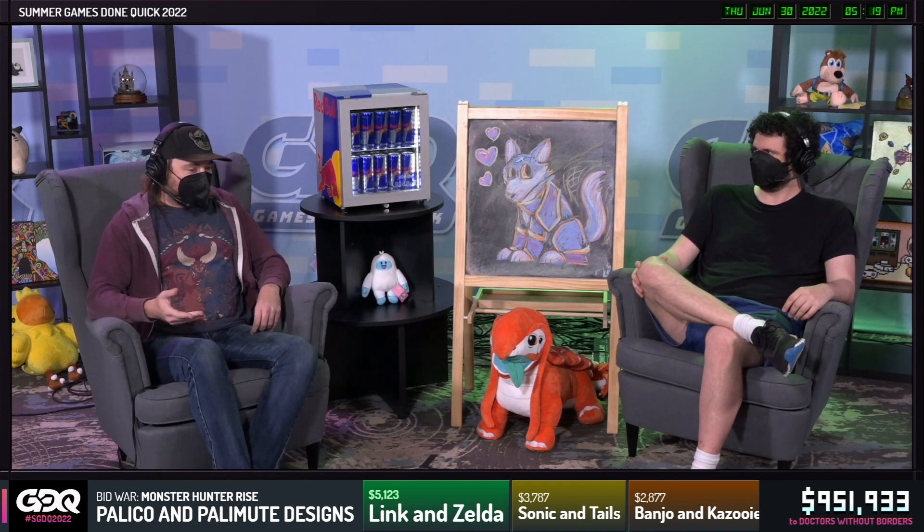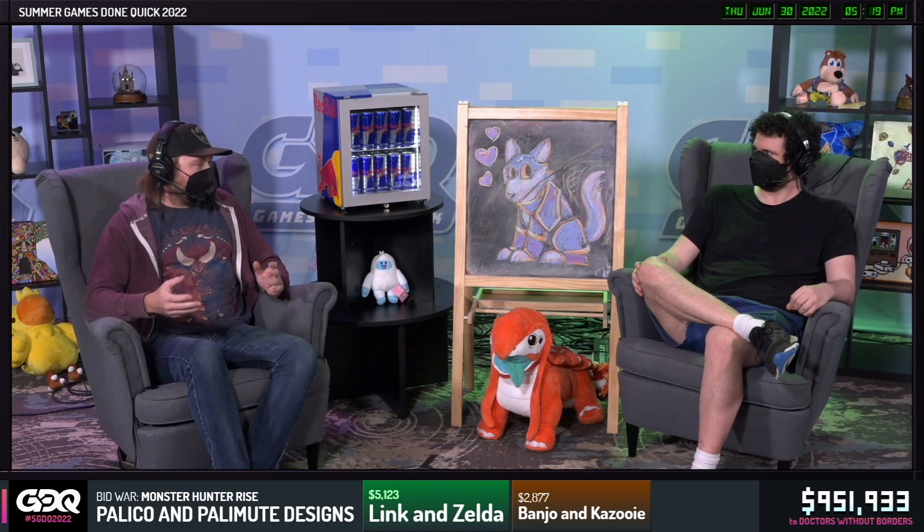Generally speaking, Monster Hunter games are broken down by the monster that we reach in the category. For the most part, the default any percent categories are the first credits. For Rise, it's generally short. This is going to be the Magnum Mallow percent — to the first Magnum Mallow fight in Village, which is the single-player portion. The only other caveat to this category is that it allows a subset of equipment called add-ons, which are things added to the game after it came out, just to help with balancing and to preserve a category that existed before those things came out.